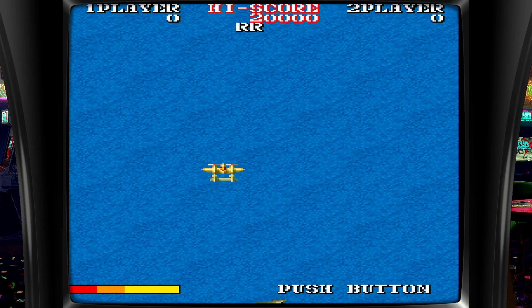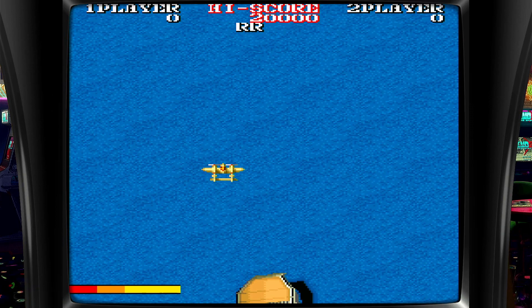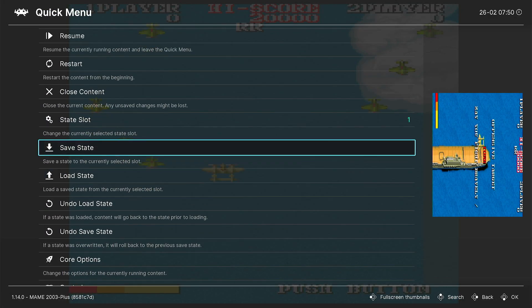If I want to load it, I press hot button Y. And if I want to go back and select a different slot, I can go to hot button A and select a slot.